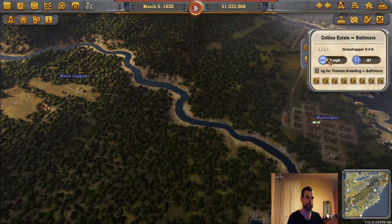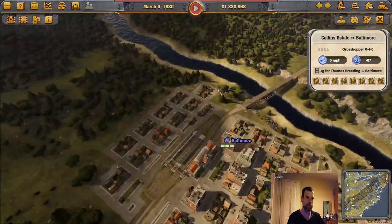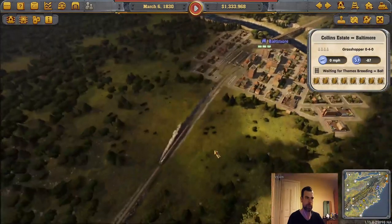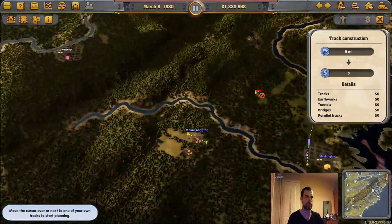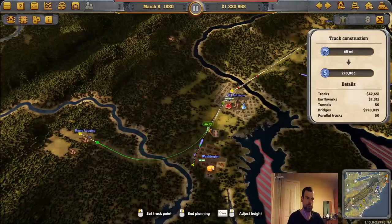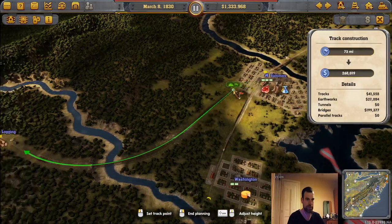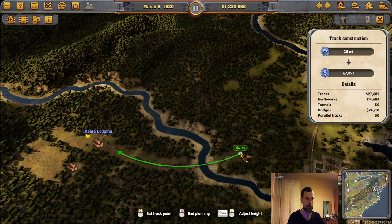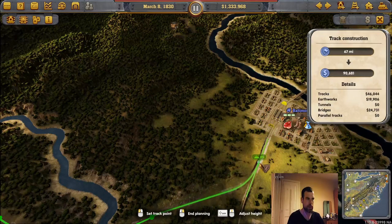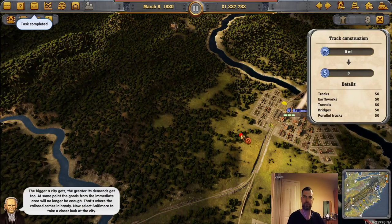Next up, the logging — we have to connect that up as well. You will notice there are four different platforms here; we're only using one at the moment, which gives us plenty of room to expand. I'm not going to go into Washington with this line. The biggest city has major demands here too.